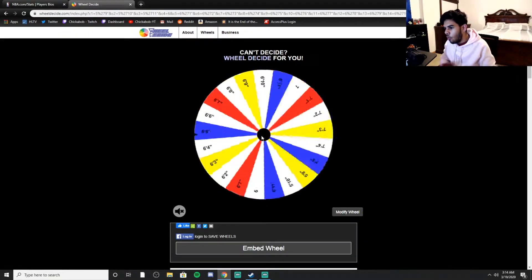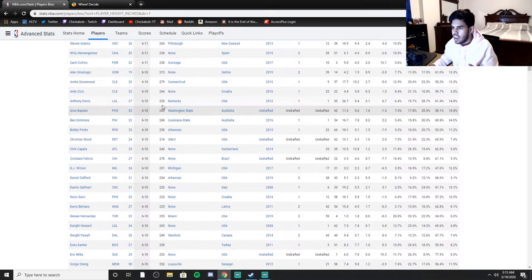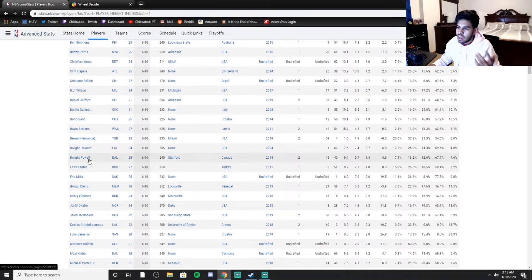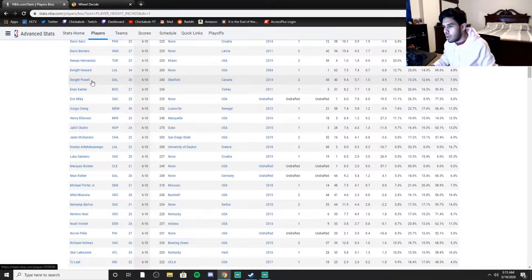Let's do our first spin. Hopefully someone like a LeBron James caliber player. 6'10 — not a bad spin. There's a decent amount of players that can play the center or power forward position at 6'10. There's a lot of players that are 6'10, like Andre Drummond, which wouldn't be bad, Ben Simmons, Anthony Davis — a lot of great players. But then you get people like DJ Wilson, Cristiano Felicio — probably the least good player in the NBA right now. I'm going to count these guys up and then do a randomizer.